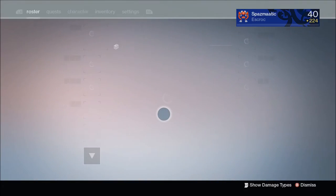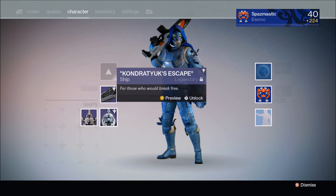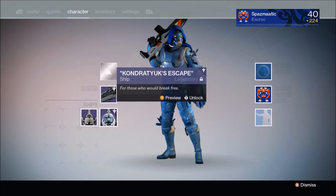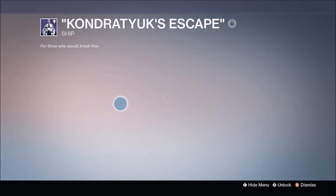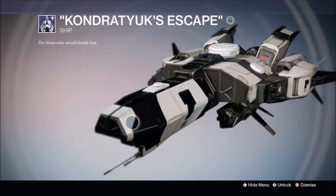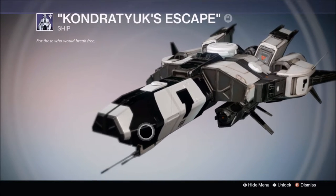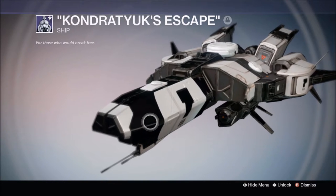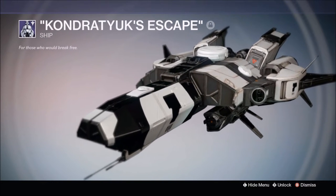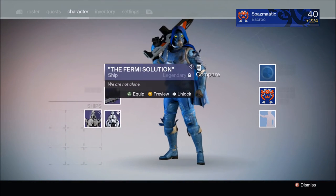So I was really shocked when I got it, I was kind of confused and didn't know what it was, but then I was like, oh wow, it's the ship. It's called the Kondratyuk's Escape - 'for those who would break free' - and this thing reminds me of the Drought of Nectar with a Dead Orbit skin on it, which is obviously exactly what it is. It's not too bad looking, I'd rather have a Dead Orbit skin on this ship than just the Drought of Nectar.